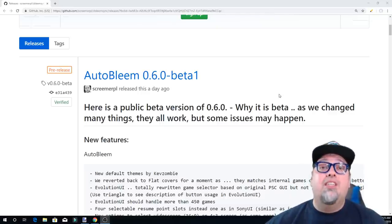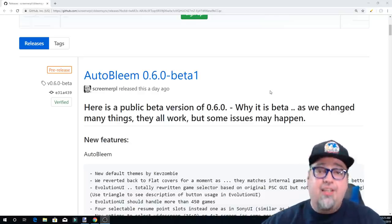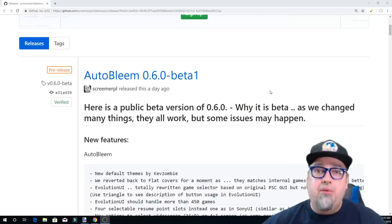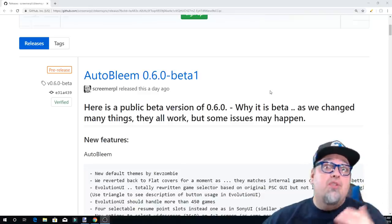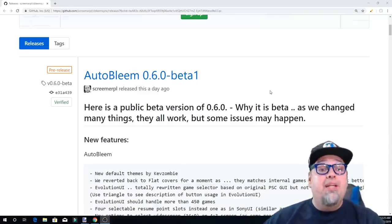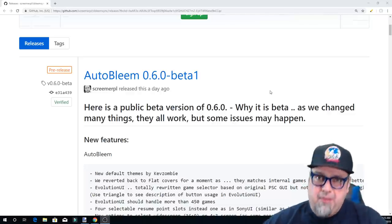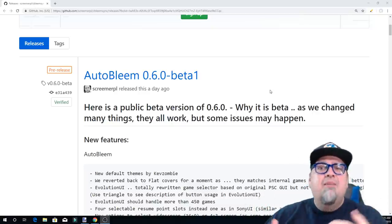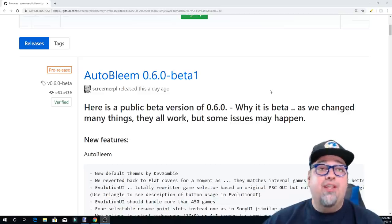Now we have version 0.6.0. It's a beta release and it's available now to the public. Anybody can download it — I'll put a link in the description so you can grab it and play around with it. Today we're going to take a look at it and see it in action. It definitely implements a lot of new cool features, but remember with a beta release there could be some features that aren't working yet. It's more of a test build, but definitely pretty fun.